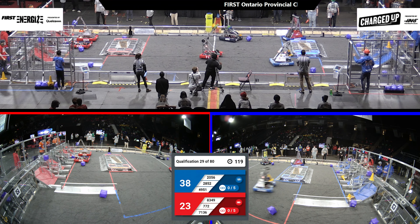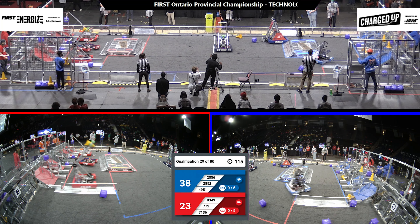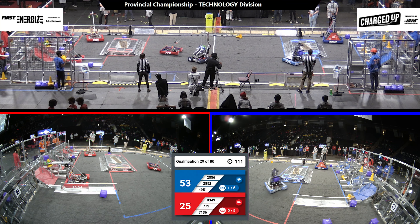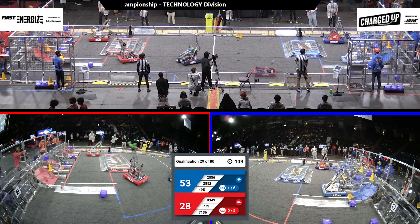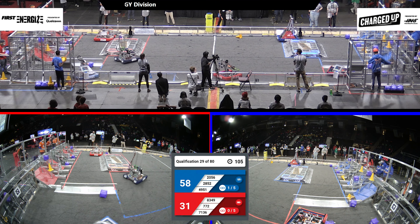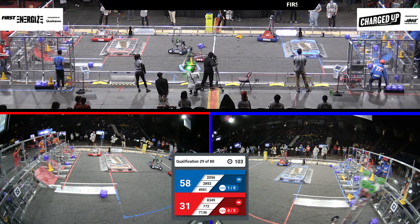Back over in the Blue Alliance, looks like 2852 scored a cube and will probably grab another cube in the middle of the field. While 2056 is already picking up a cube to go score somewhere else in the Blue Alliance's grid. 772 for the Red Alliance racing over to their substation, lining up to pick up a cube and racing back to their community. 71-36 doing the same over the Red Alliance substation, trying to pick up a cone and coming back to their community.